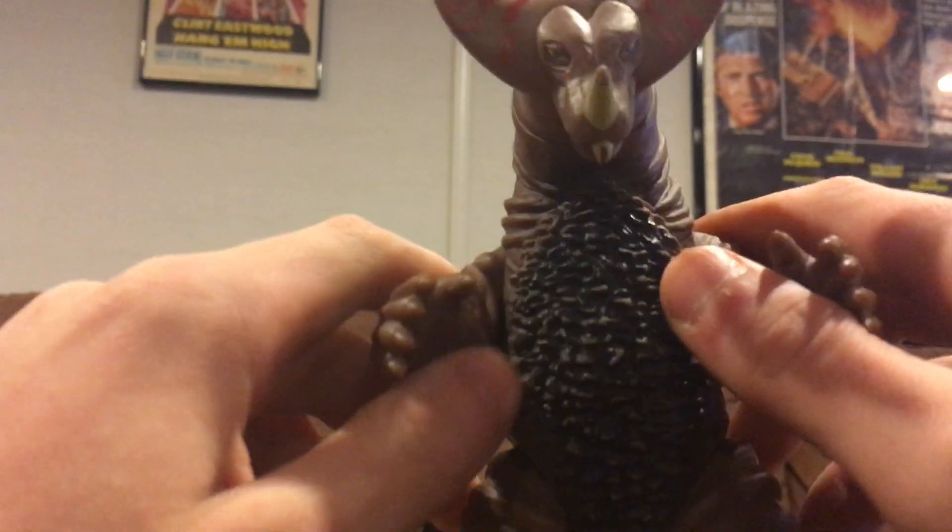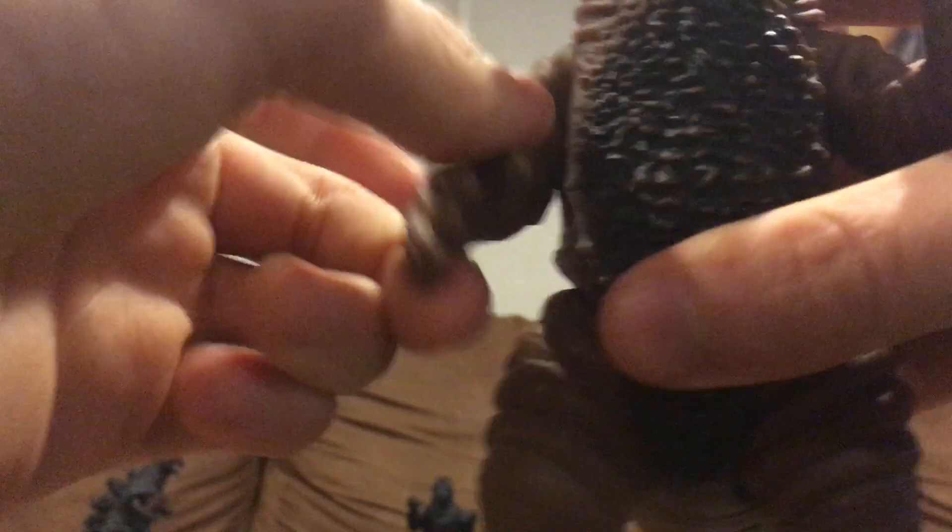Now let's go on to details of this figure. The arms can move up and down, the legs can move back and forth, and the head can turn right and left — and if you want, it can turn 360 degrees. Same with the arms and the legs, kind of. The tail can also twist and go 360 degrees.